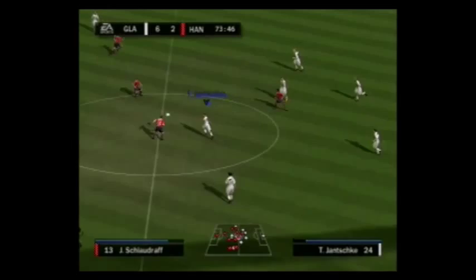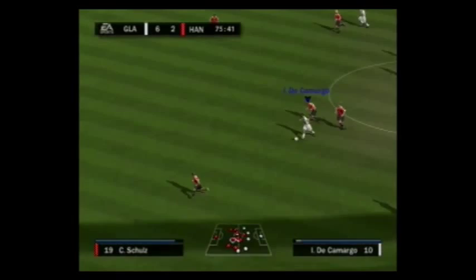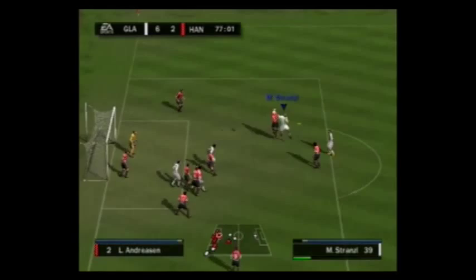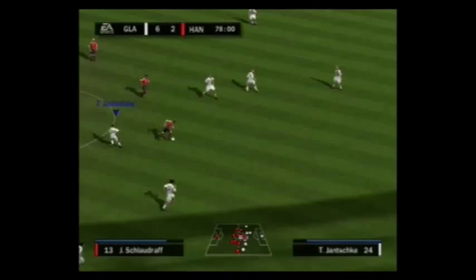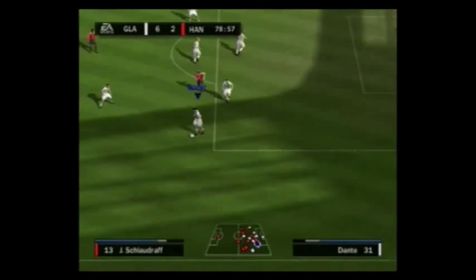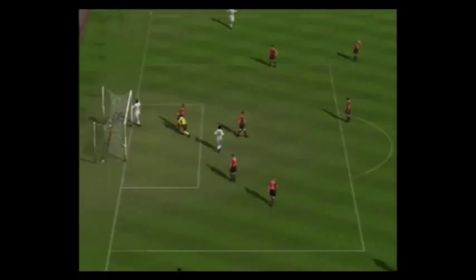Schlaudraff once again showing how dangerous he is on a counter-attack — he only has the keeper to beat. De Camargo with the shot. The striker should have scored. De Camargo once again delivering the corner kick — completely hoofing it, a wasted opportunity. Getting close to the end of the second half and it's still 6-2 to Mönchengladbach. Schlaudraff probably would have gotten a chance at a hat-trick — if Valko was still in there he probably would have given it to him. De Camargo ends up hitting the post but gets the rebound anyway, and that was a poor effort by Robert Anker. It ends up being 7-2 Gladbach.